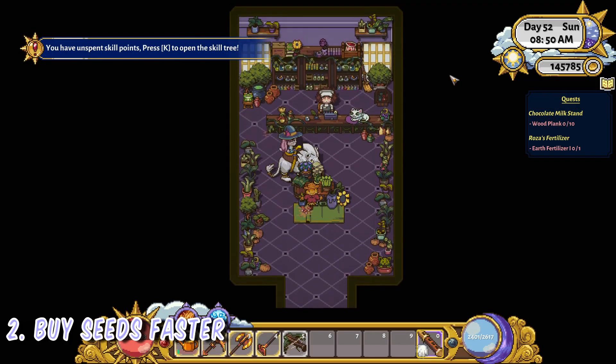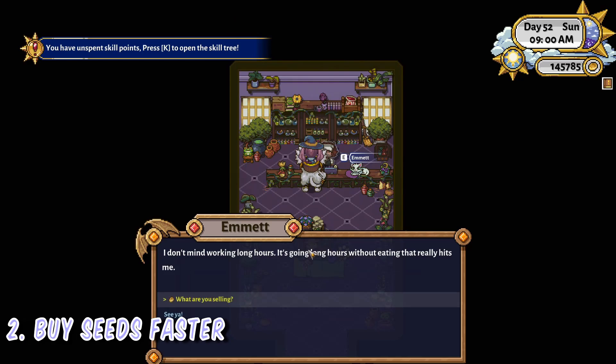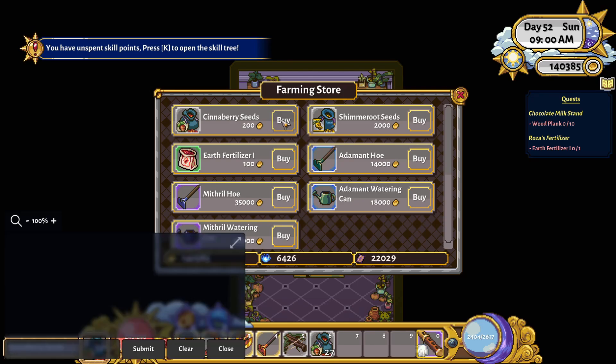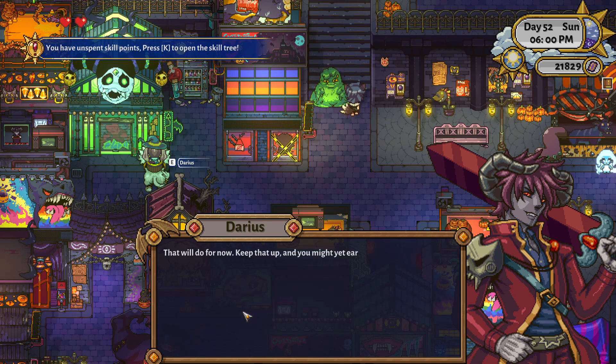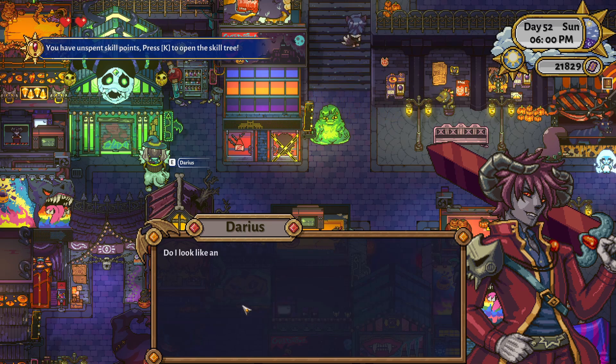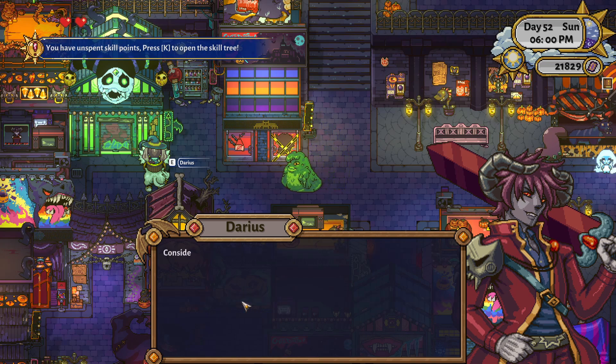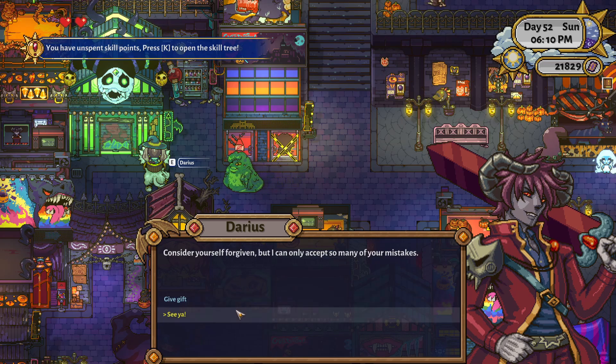Buying large quantities of seeds can be a slow and tedious process, but there are ways to significantly speed this up. By opening chat while buying seeds, you can button-mash the spacebar and left click at the same time to buy seeds much faster. You can open chat by hitting Enter. But be careful about buying more seeds than you can carry in one go — if you start dropping a lot of seeds around your feet, you won't be able to pick them up and it causes the game to struggle with frame rate drops.